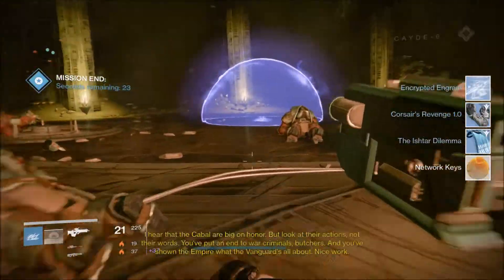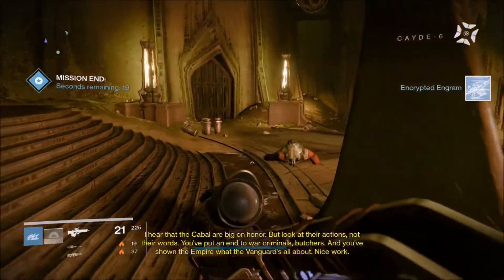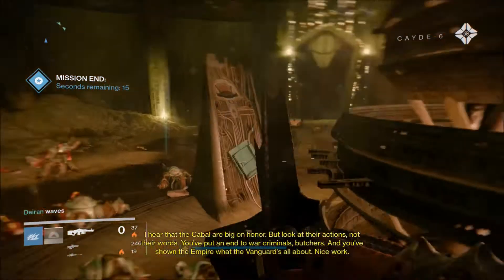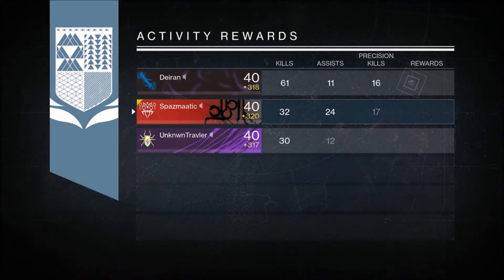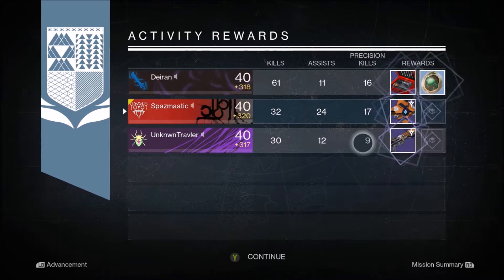This week the strike was really hard with solar burn being a modifier and all the enemies in the boss room doing more damage. I recommend running a bubble for this strike because it gets really hard when you reach the boss.